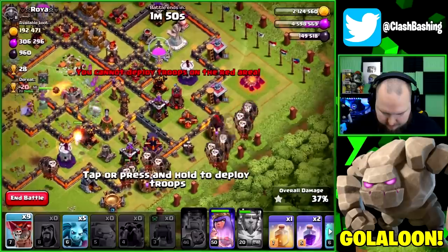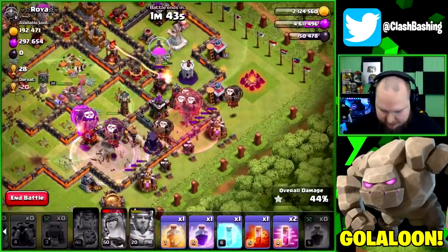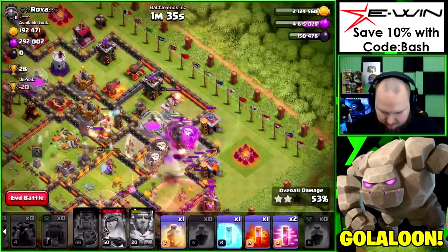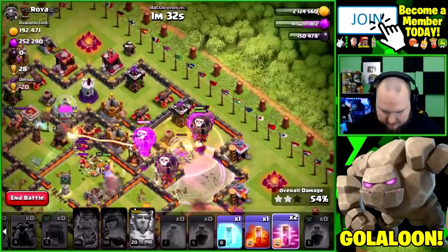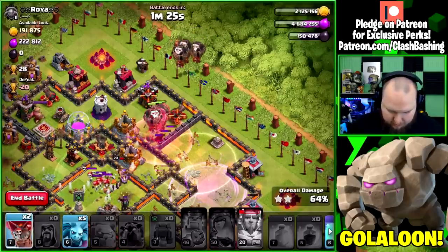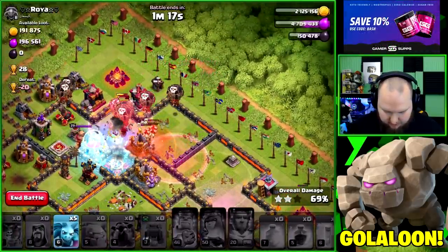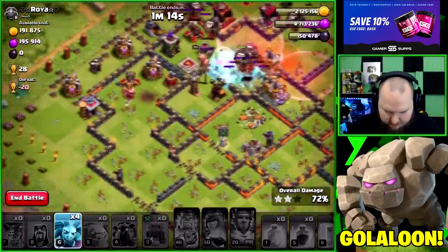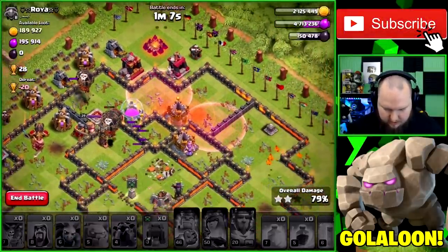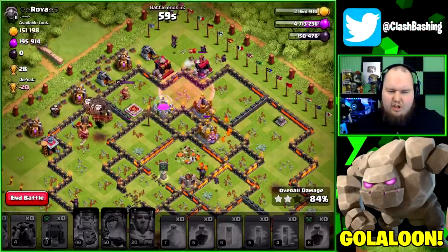That was a little sloppy on the balloon placements — rage there, haste them up, pop the queen's ability so she doesn't go down. We have a heal for the balloons if the wizard towers hit them too hard — let's just heal to be safe. Get a freeze for the backside, sprinkle in a few more balloons, poison those inferno towers, then drop a freeze right there. Clean up all around, throw in those minions — another three-star! The GoLaLoon is working out.